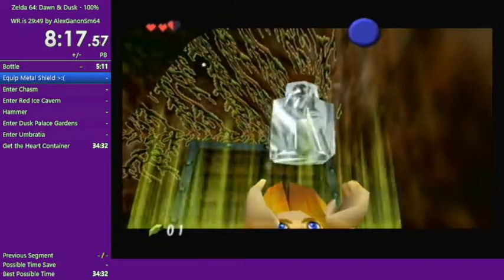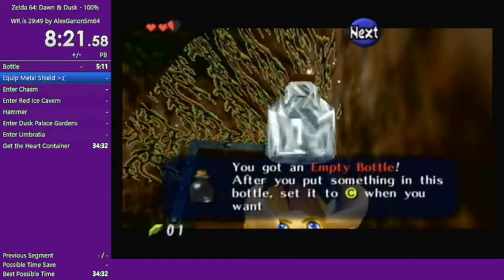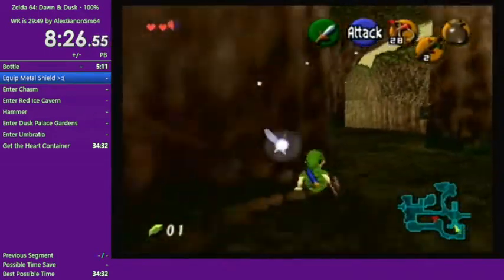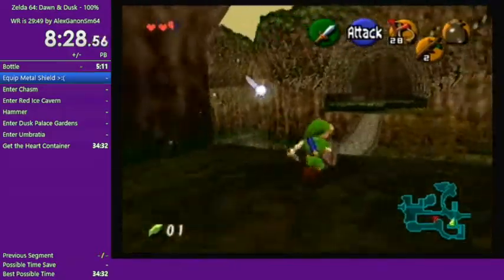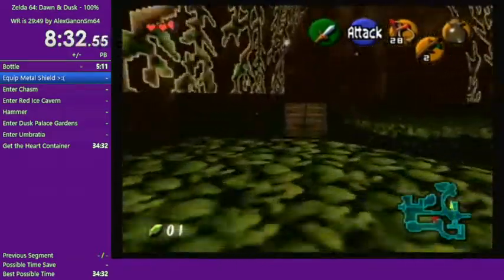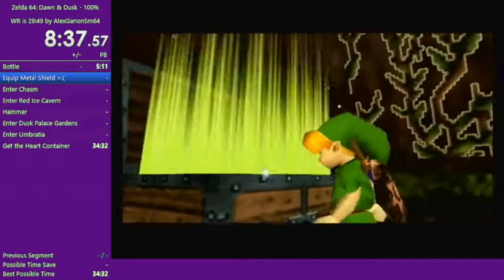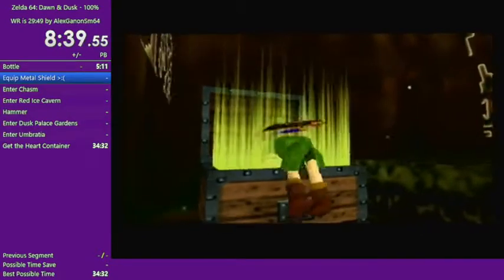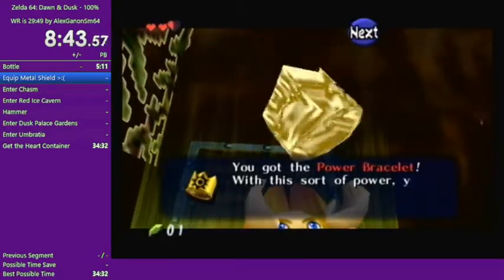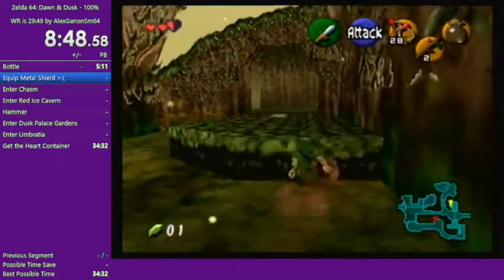This game was released in September 2019, and pretty quickly after that we got a Discord for it where you can ask questions and discuss strats. And that's the Power Bracelet — notice the different sun-like design on it.